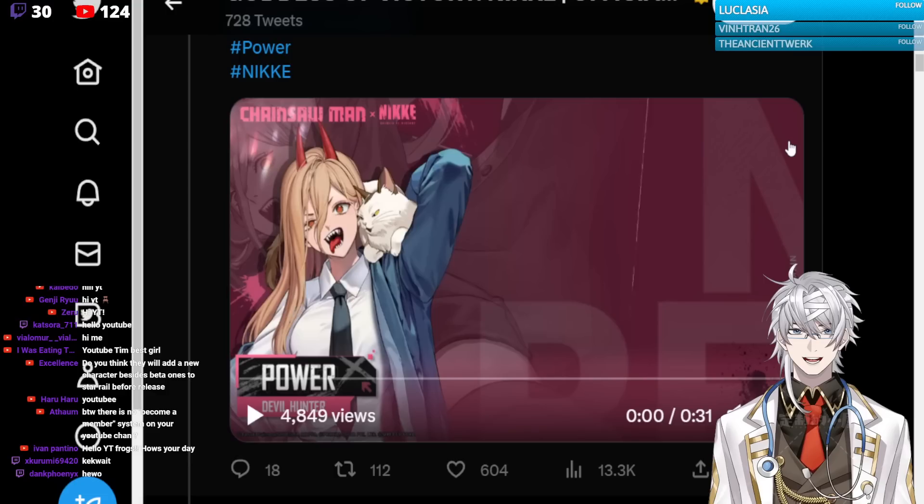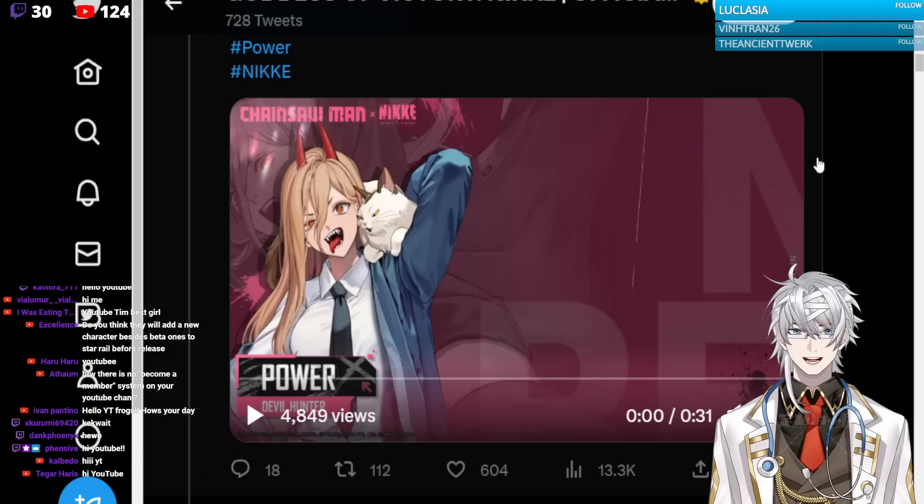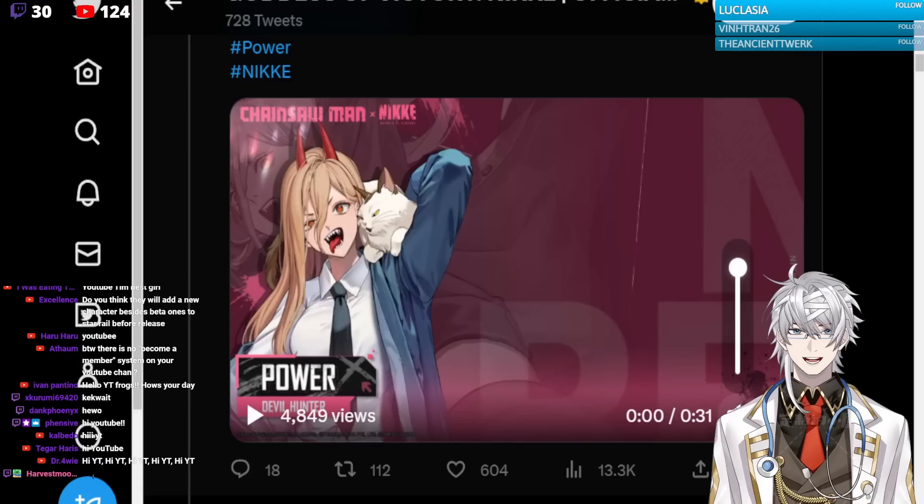We don't know if it's going to be a concurrent banner — a dual banner running alongside Makima and Power — but we know Himeno is a free unit, and of course, we have Power here.